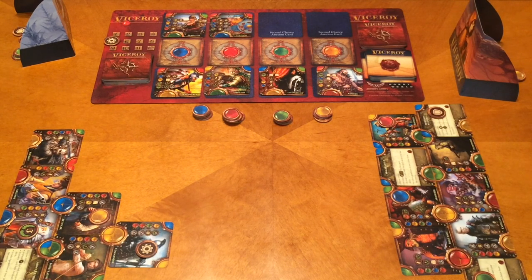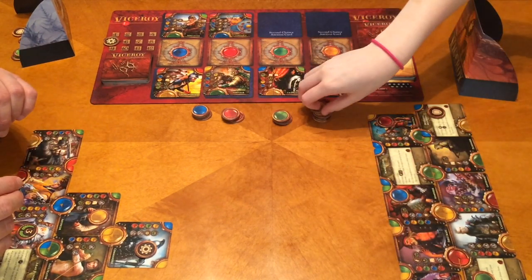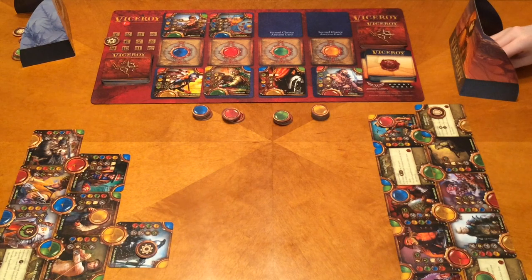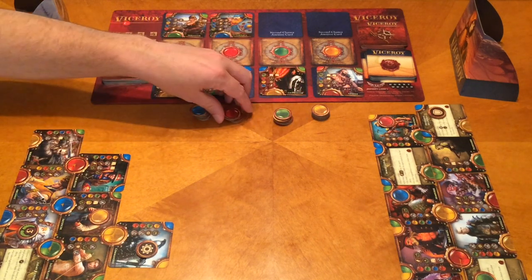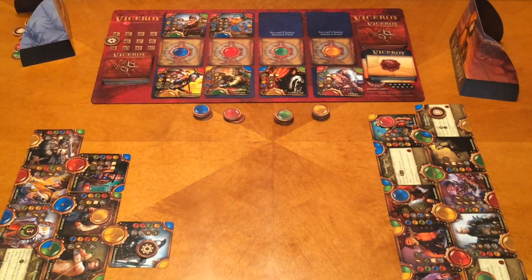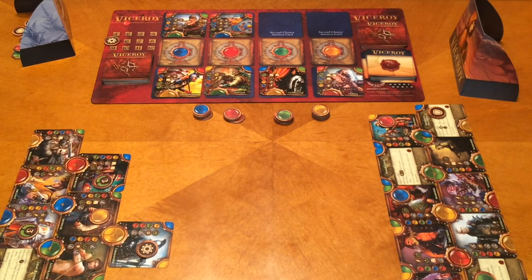Megan plays the Recruiter — costs a green and a blue. She completed a red circle, gets the red gem back, gains another sword, gets two stones of her choice (blue and green), and two victory points placed on the card. Both players pass, moving to round six.